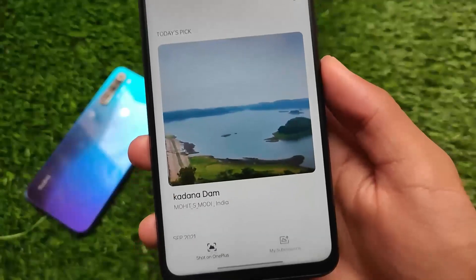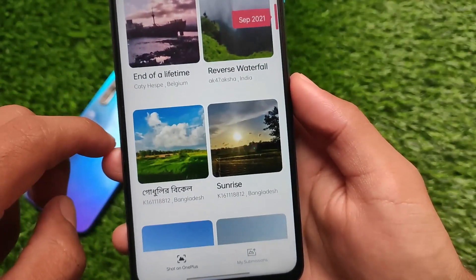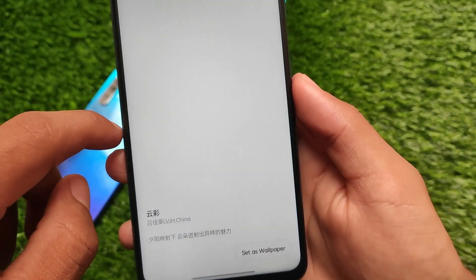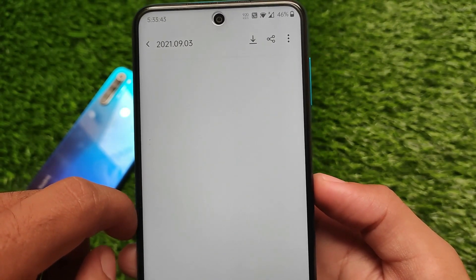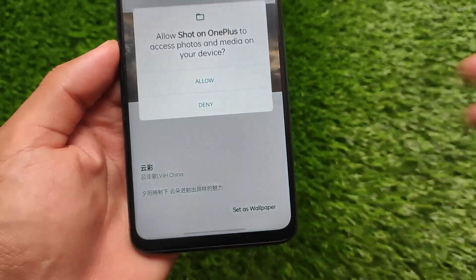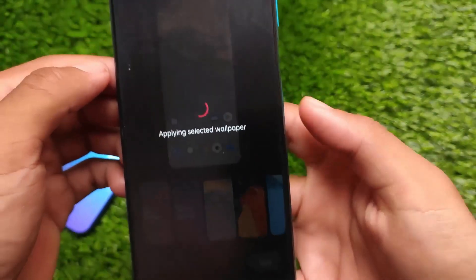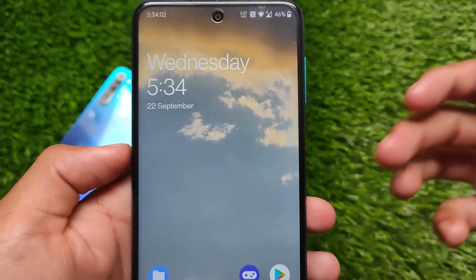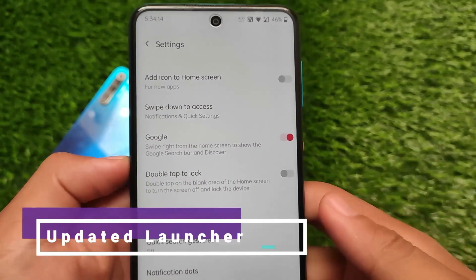First, let's talk about the 'Shot on OnePlus' feature, which is already included. If you go to the wallpaper section, you get this Shot on OnePlus app where you can browse pictures taken on OnePlus devices. If you like any of them, you can set one as your default wallpaper or download it. Basically, you have no limit on wallpapers — you can apply any kind you want. It looks quite good.